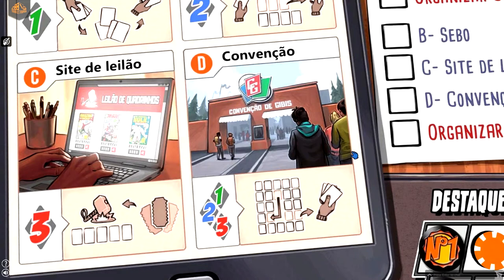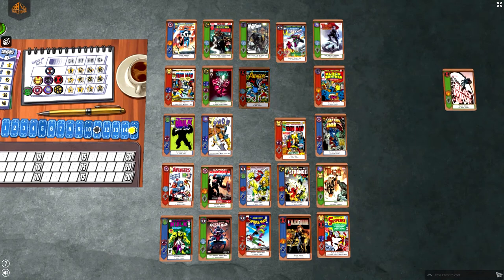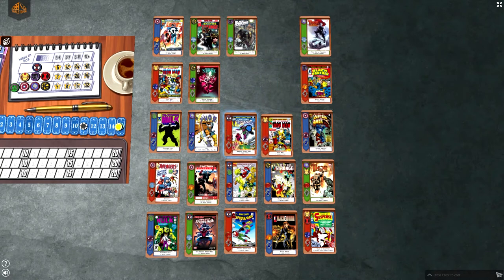Finally, in the convention, comics from all eras can be found. Players get cards from a 5x5 card grid, choosing a hero and a column or a row from the grid. All the cards with the chosen hero icon in the chosen line go to the player's hand. And a little twist here: at the start of its turn, the player may move one of the cards through the empty spaces inside the card grid.